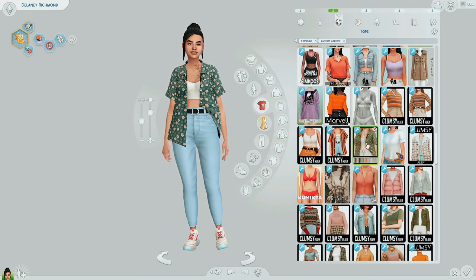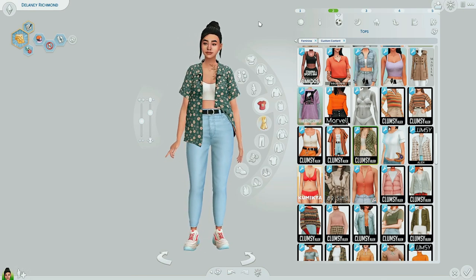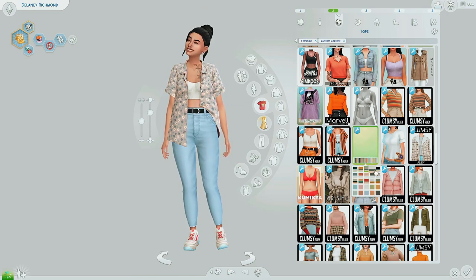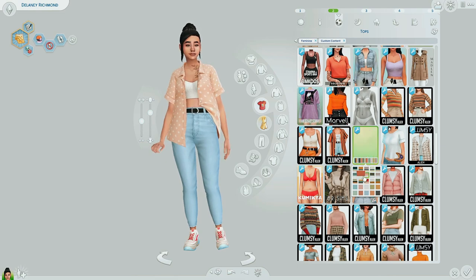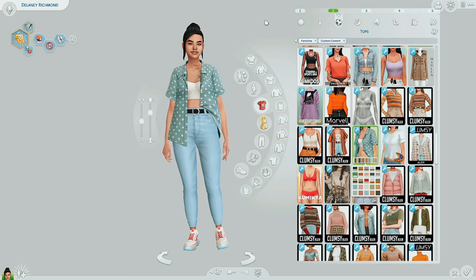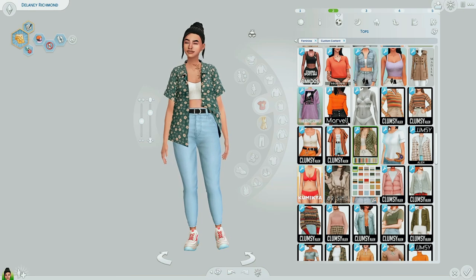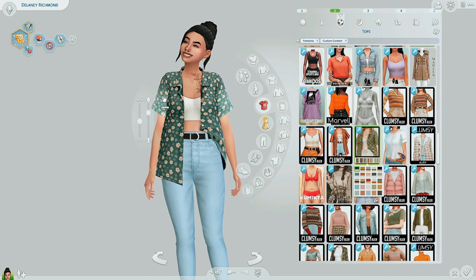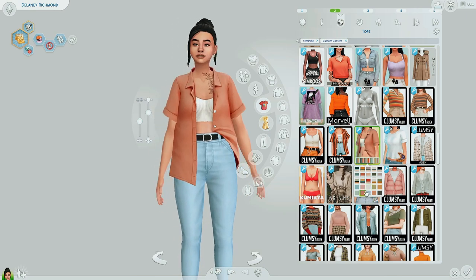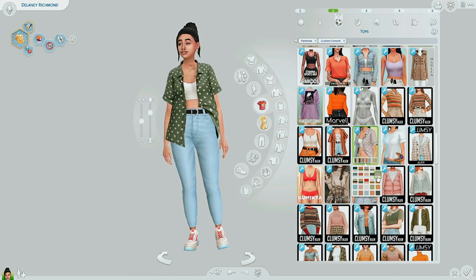Second pick has got to be this shirt from Clumsy Alien. As soon as it came out I was obsessed. It's giving me major going-on-vacation, going-to-Sulani vibes. Put your mom Sim in this and she will literally look like a mom going on vacation. So many gorgeous swatches — here are some solids too. This is giving me major mom vibes and I'm here for it. This is one of my favorite shirts of all time.